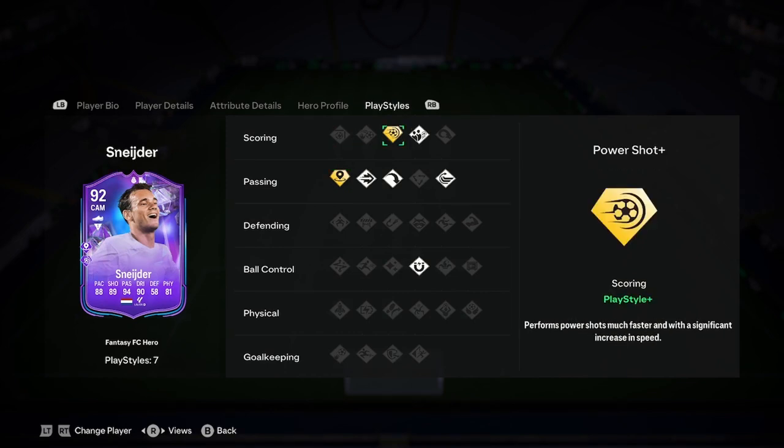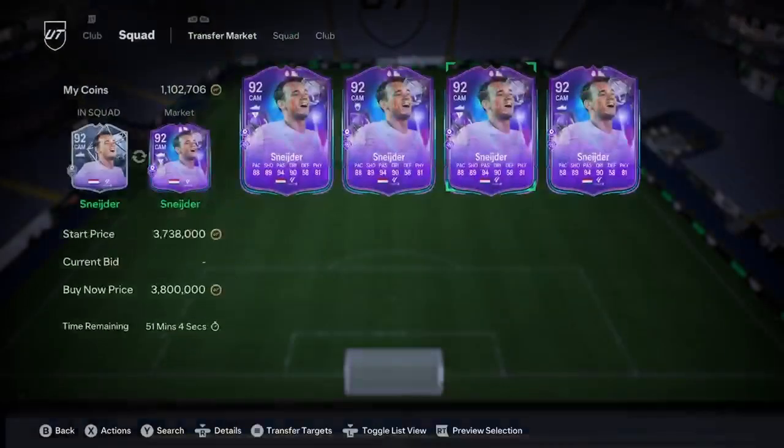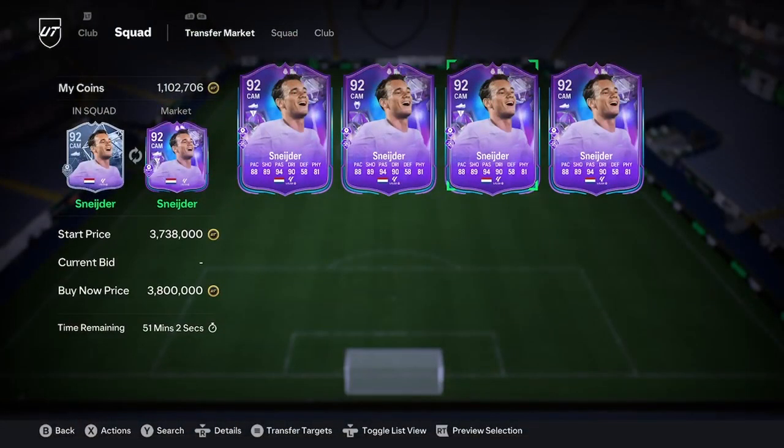We've got incisive pass, clutch, dead ball whip, pass long ball ping, pass first touch. Lads, if you find this guy in your opponent's team when you're playing, just leave — there's no hope for you, respectfully. He looks insane. He's the best CAM on the game, probably top 10.